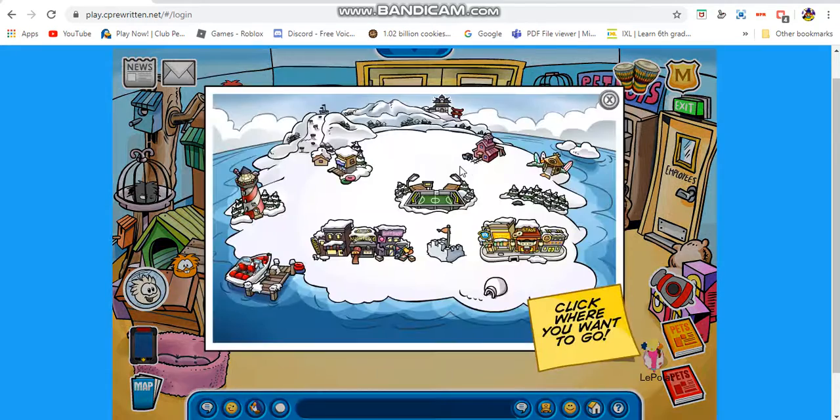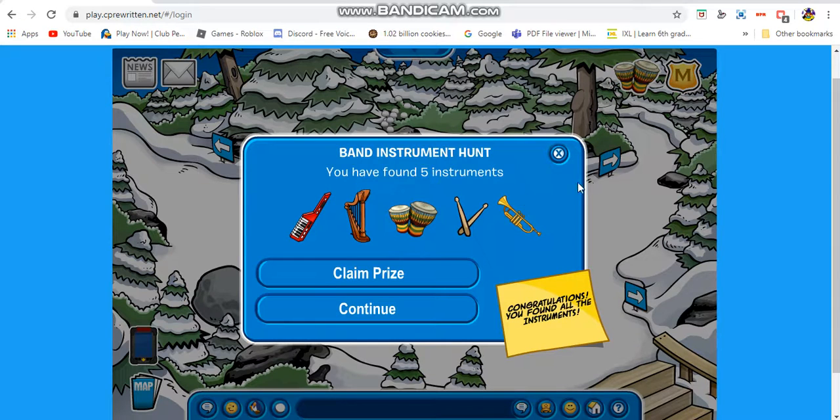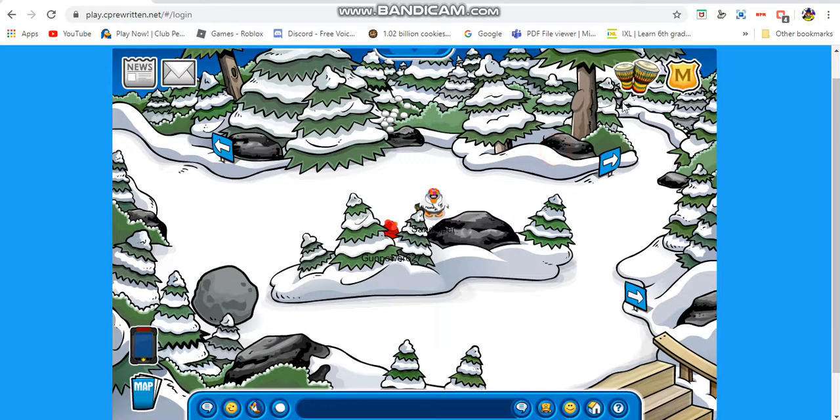The third instrument is in the forest — you find it near a squeeze toy. It's located right around here. The third instrument, which is the drums, is actually on the top right of the screen where you can do the instrument hunting.